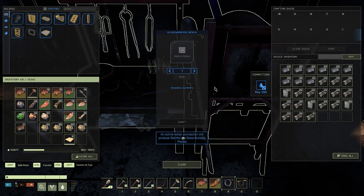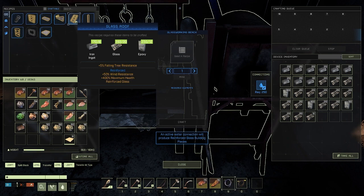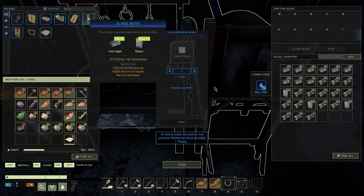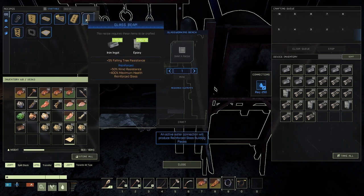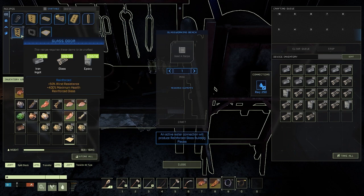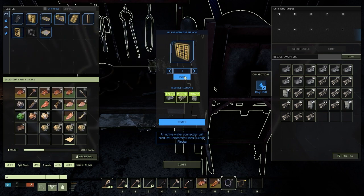Now we should be able to make reinforced glass walls. You also notice they're glowing in like a yellow gold - awesome. Fifty percent wind resistant, 400 maximum health reinforced glass. Outstanding! I wish it made it a little bit cheaper but I like that it's strong. I think we need about 10 of those - let's craft those up.